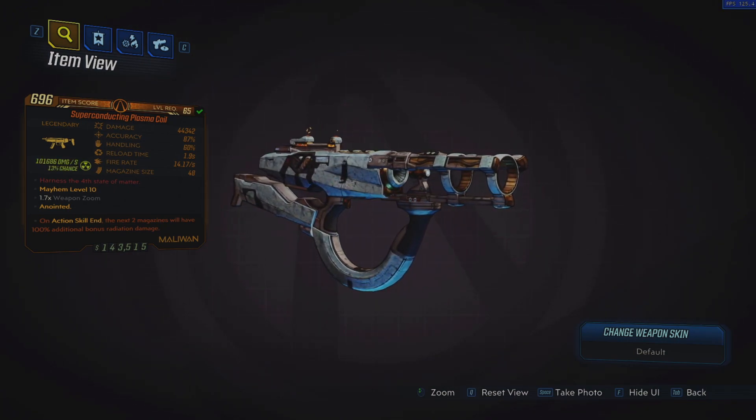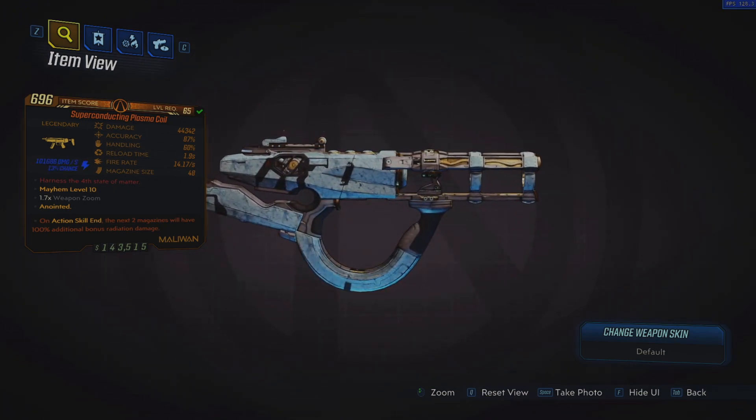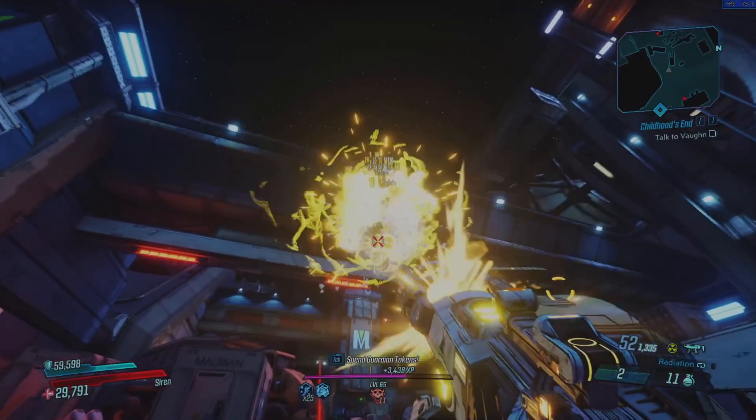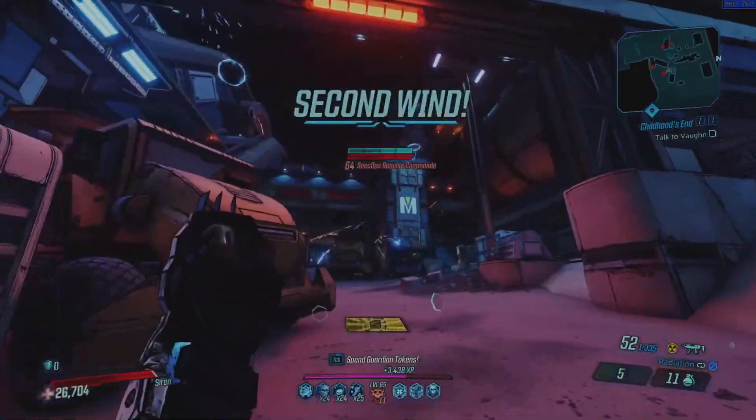This weapon fires in very long bursts of splash damage orbs that deal above average damage and is an extremely solid SMG that can be used on any character, but really shines on Amara and Moze due to their splash damage bonuses.